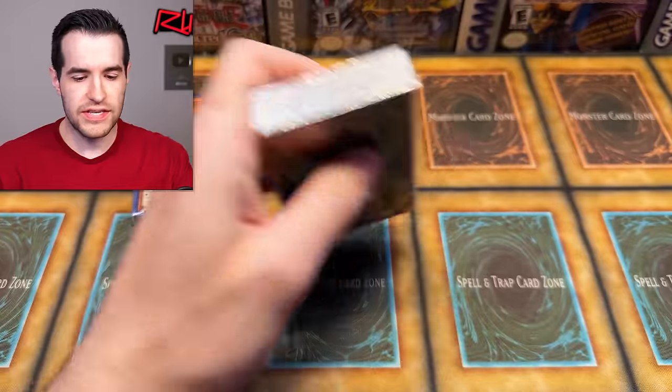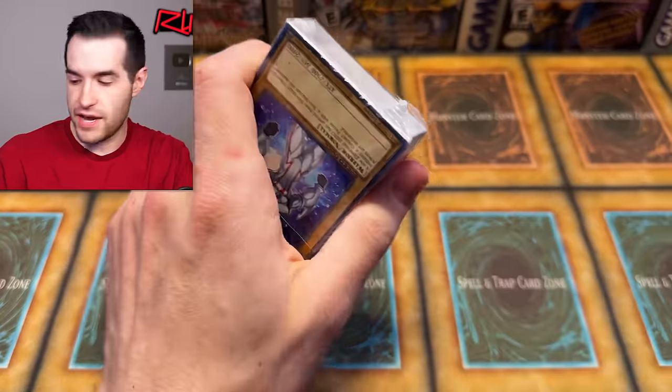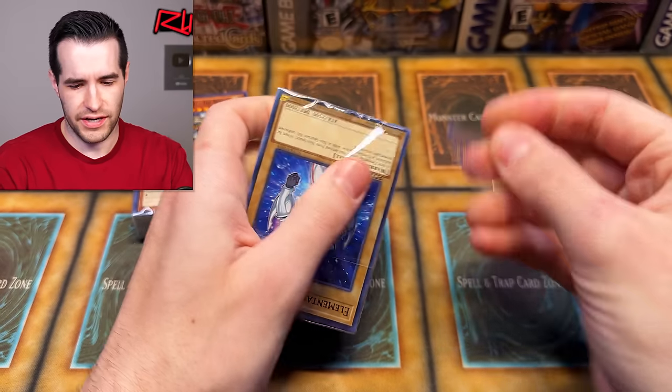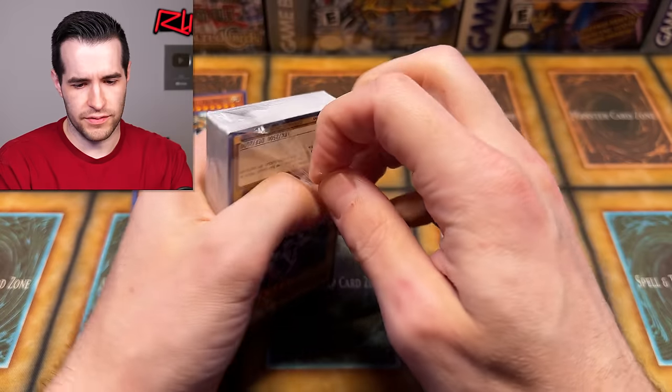Let's get these decks open and see what cards are inside. We've got a Jaden deck and a Tyranno Hassleberry deck. What's his name — is it Tyranno? I already read it just a second ago. And then Sartorius — and who else am I forgetting that was in here?